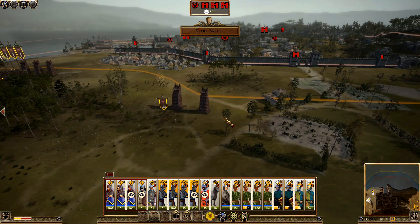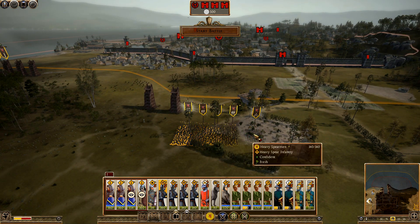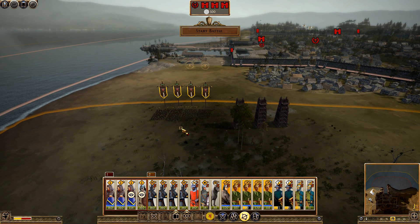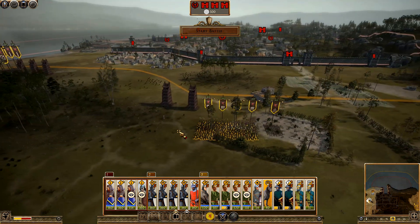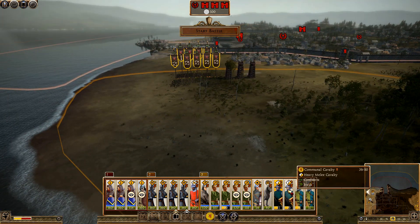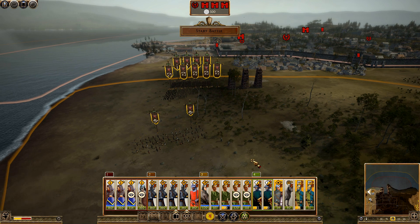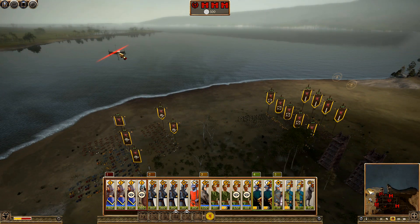Spears, I'm going to have you over on this side along with pikes. Archers there. I might have my war dogs here to go through the gate — I don't think they've got burning oil so we're fine. Then we've got my light cavalry, and then my general with his Italian knights. Here comes the first boat.